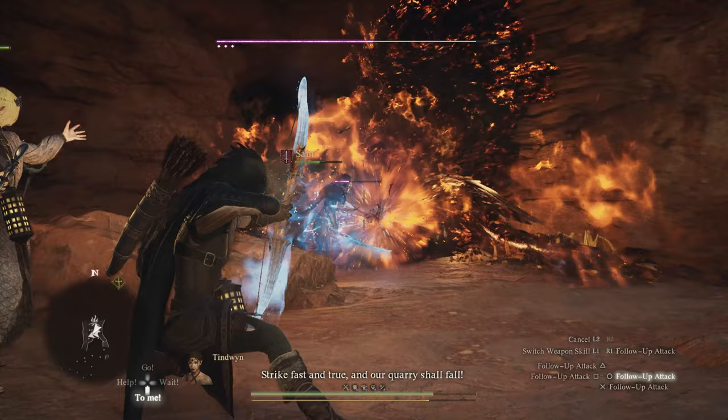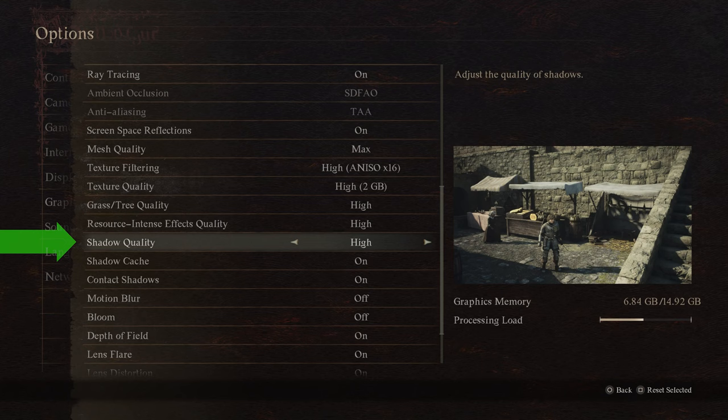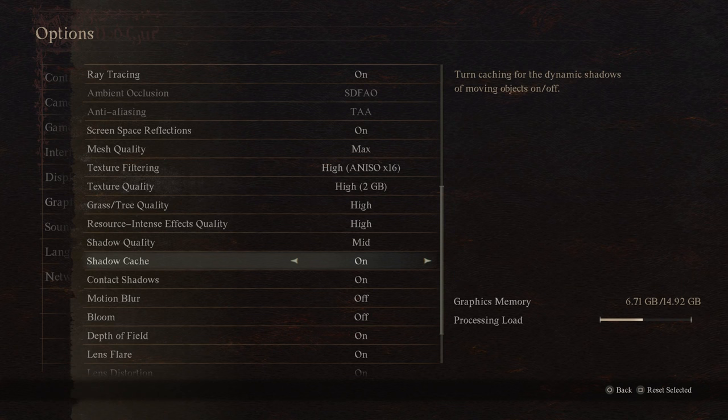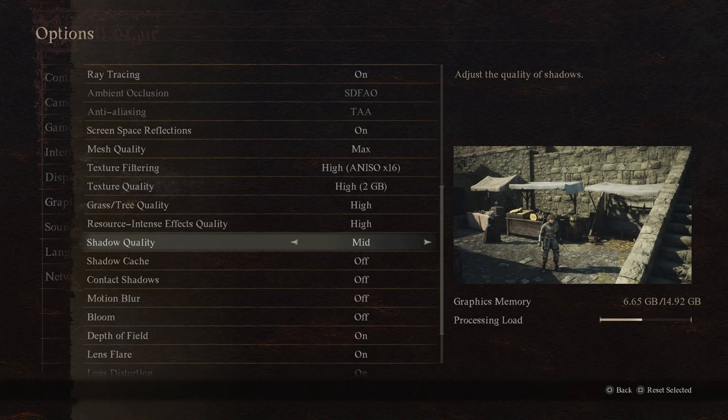This tends to be the case in any game that has realistic graphics with lots of foliage. Anytime you have shadow systems, they can really run amok and cause a lot of problems. So if you are having performance issues, the first place I would look before you change anything is go to the shadow quality and shadow cache and move these down to medium or low and see how that impacts your overall FPS. Because for some people, that setting by itself is enough to fix their issues if they are above the minimum spec.